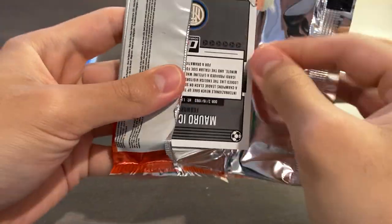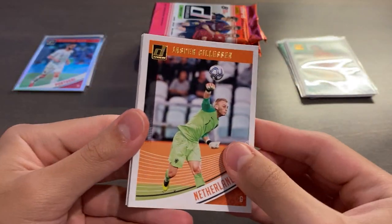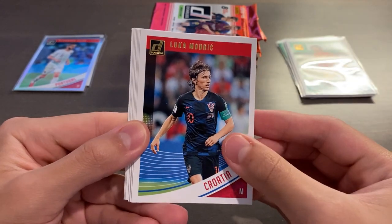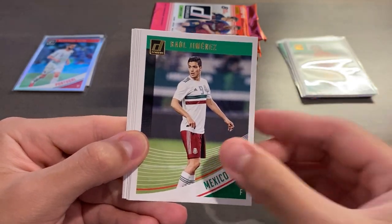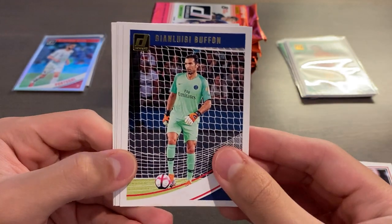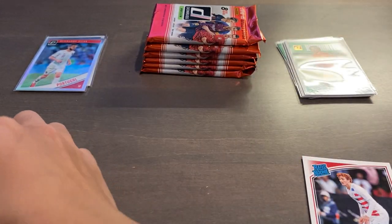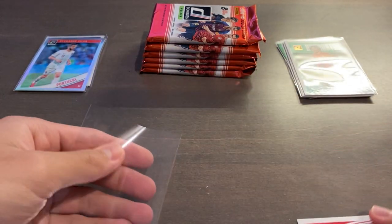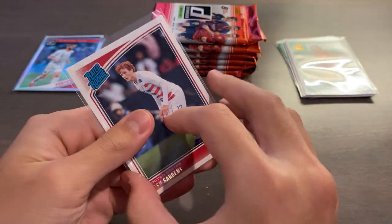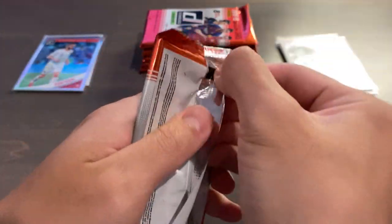All right, we've got a little corner there. This is pack number five. We have Jasper Cillessen, who is actually no longer playing on the Dutch team for this World Cup, Modric, Raul Jimenez, a Rated Rookie of Josh Sargent — although I wish he scored yesterday — Buffon, Casillas who played today, Corona, and Icardi. I do like Josh Sargent as a player. He has nine goals, I believe, in 19 appearances for Norwich City as of the start of the World Cup.